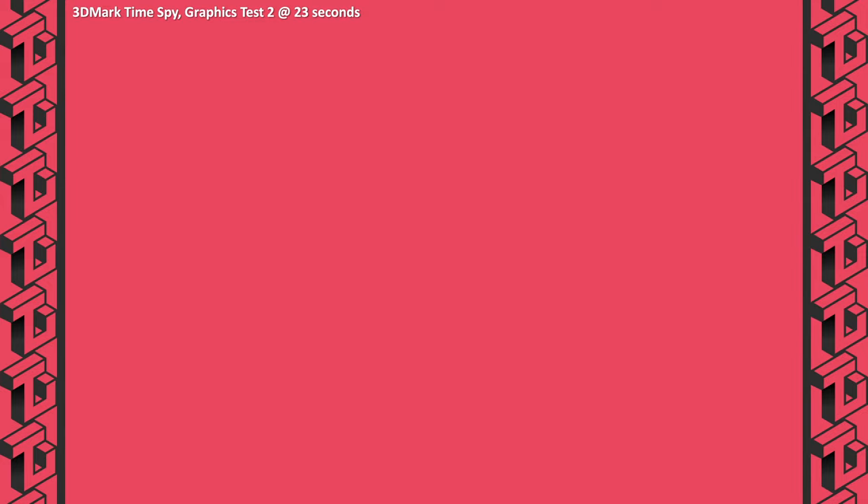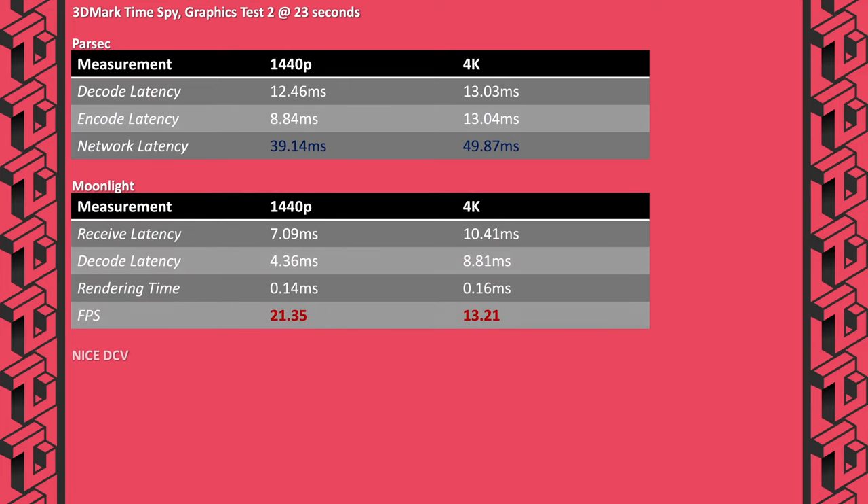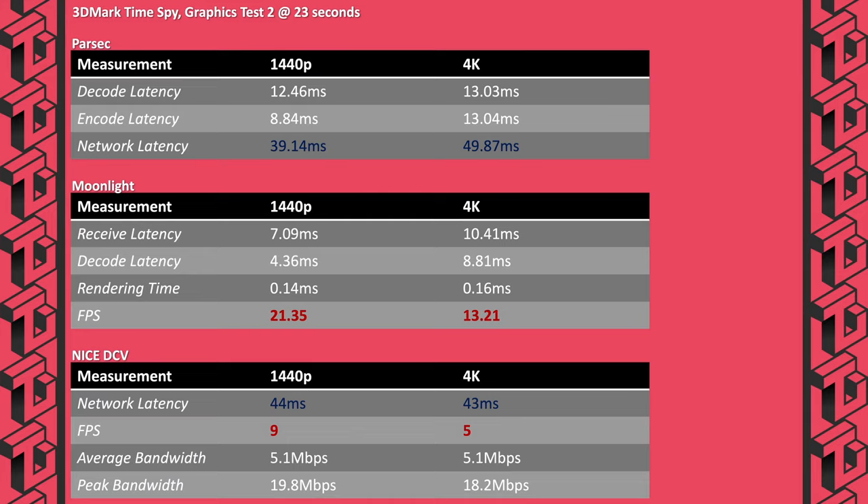Looking at results from the three streaming programs' diagnostics, the network latency was very consistent — you can see that in the Parsec and NICE measurements. On average, Moonlight had better frame rates than NICE DCV. Remember that those were on a semi-decent Wi-Fi connection and sometimes at 4K.